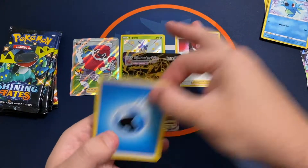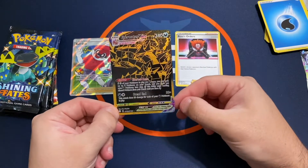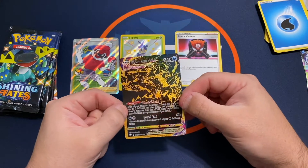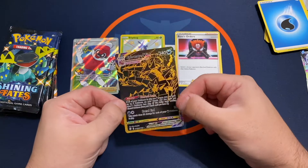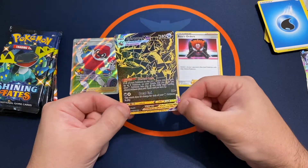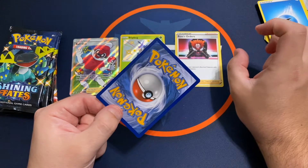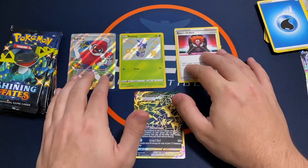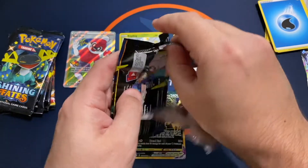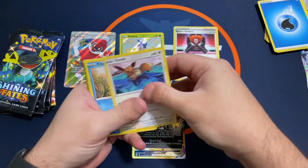Let's check out that Eternatus VMAX. I haven't seen this one yet in person — this one is cool. It actually has some kind of purple along with the black and gold, which makes it look really cool. Unfortunately, this one is off-center left to right, but very cool looking card. The eye appeal on these is great. So already a Full Art trainer, a Baby Shiny, and a gold.